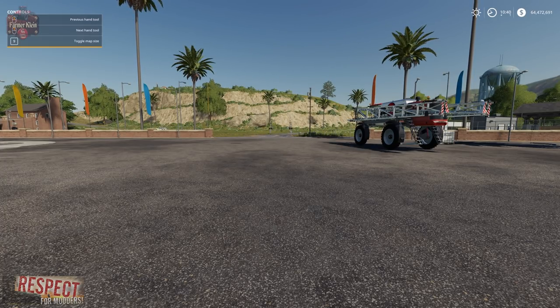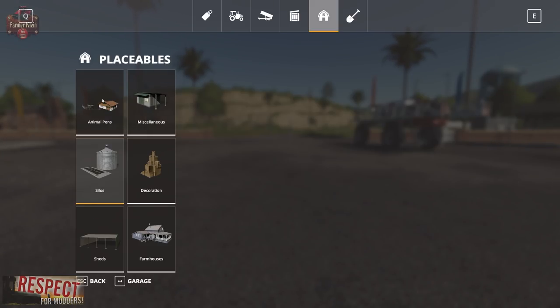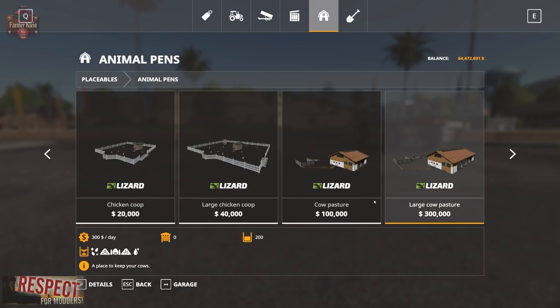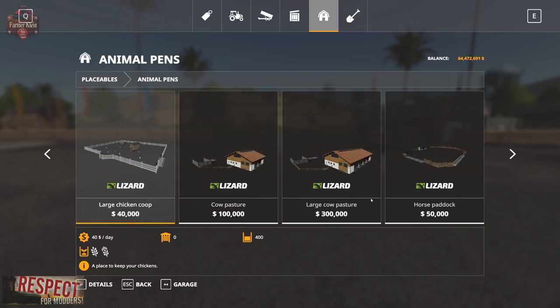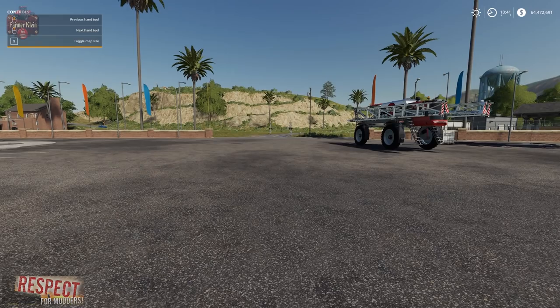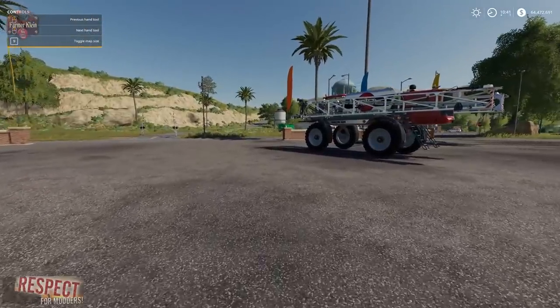Any of your in-game animal placeables are going to work — those that do manure right now are going to be limited to the cows and the pigs. They will work as demonstrated. So there you go guys — that is the manure system by Wopster.